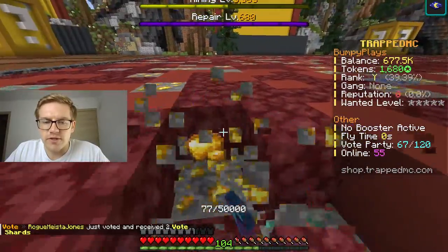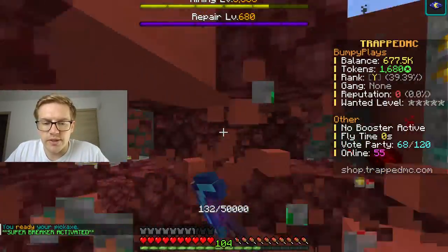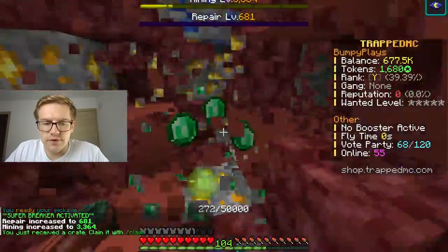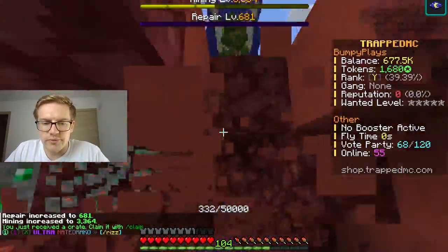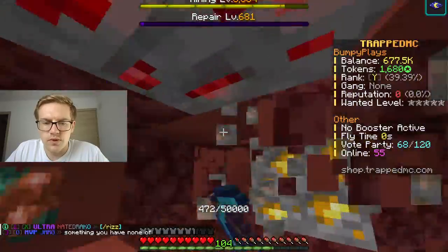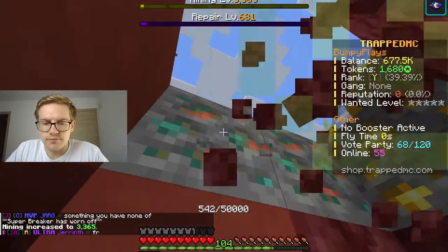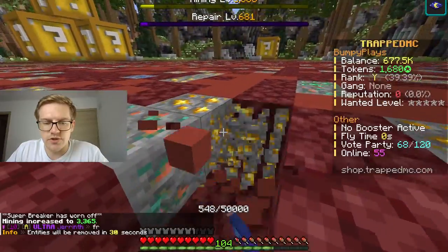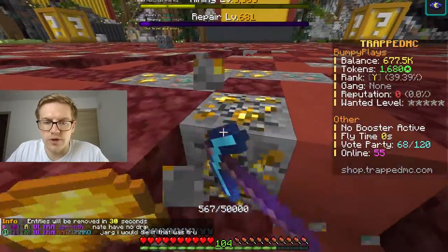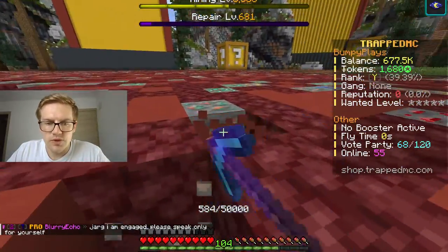We already have a decent amount of funds, and we have a ton of ores back home. So I'm just going to go ahead and use Super Breaker real quick, get a bunch of ores, and we are going to get off to a decent start here with Super Breaker. Super Breaker is our best friend when it comes to these quests. We do have to obtain a net, and that's obviously done through fishing. I'll just fill up my inventory with ores and take them home, because we do want to smelt and get some repair levels going.